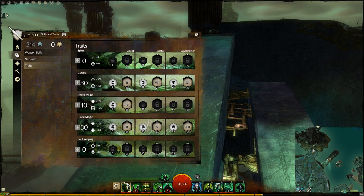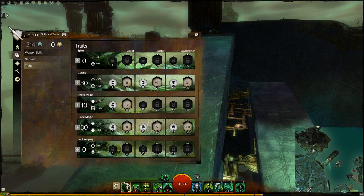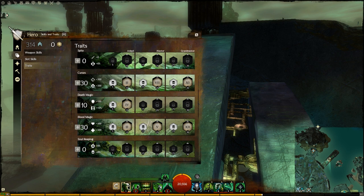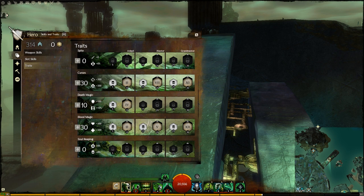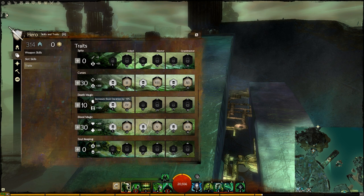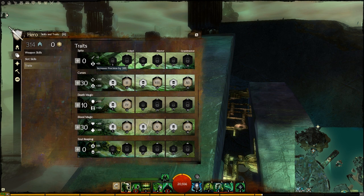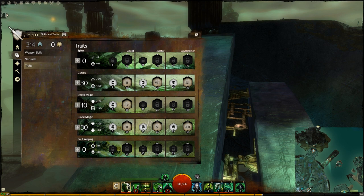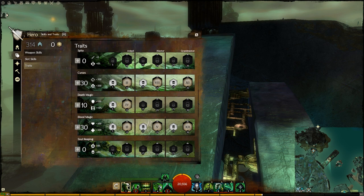You have 70 trait points. Also, the damage may be small for a single target, but it's meant to be played as an AoE build. When you AoE a lot, you aggro a lot — further reason to be survivable. One way to be survivable is with Toughness and Boon Duration. We know there's gear with Precision, Toughness, and Condition Damage. So we go into Death Magic, which has Boon Duration and Toughness.